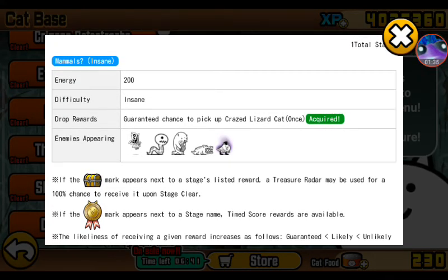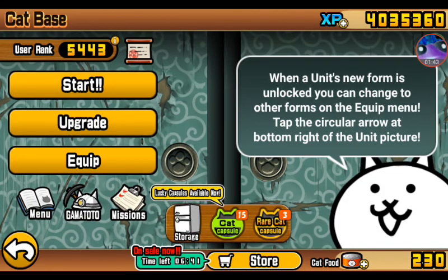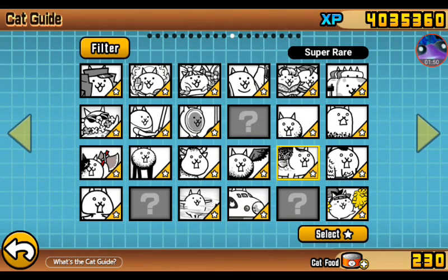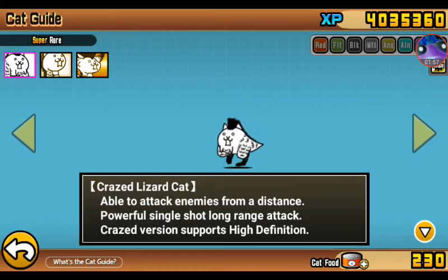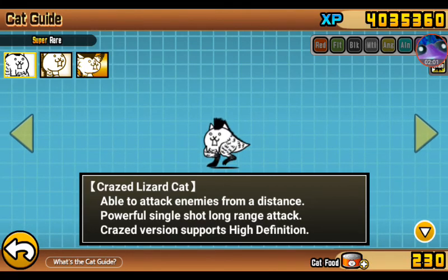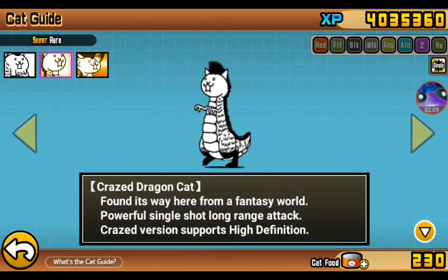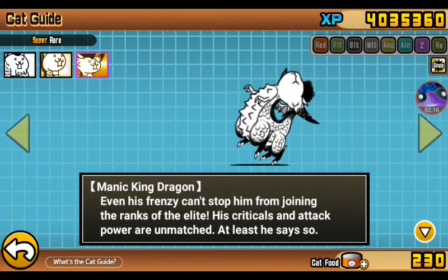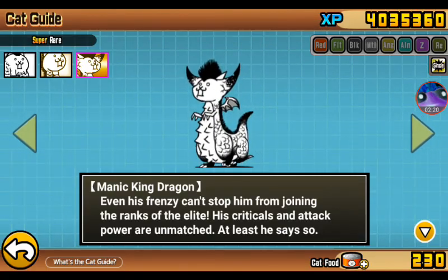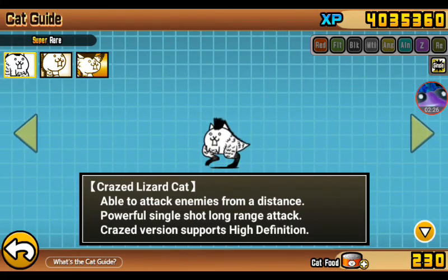You've got crocs and the Crazed Lizard. The unit you're getting is Crazed Lizard Cat — able to attack enemies from a distance, powerful single-shot long-range attack. The crazy version supports high-definition graphics. You evolve it into Crazed Dragon Cat, which has critical hits and unmatched attack power — though actually it's just a single attack, so I'm not sure what they're talking about.